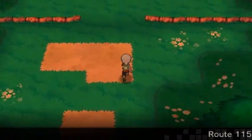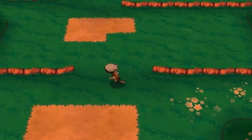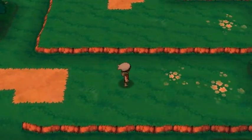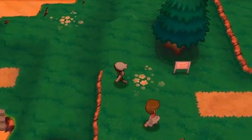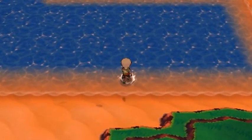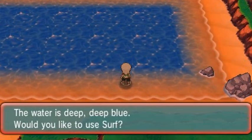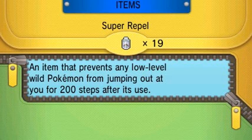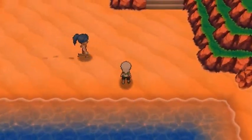We're going to Route 115. I don't need a repel right now. There's this area where you can get out of the granite cave area - we were there once before when we took on Team Magma. Now that you can surf, you're going to be seeing some Pokemon try to get your attention, flapping their wings or splashing on the water. We're going to use a repel and head north - there's somebody waiting for us.